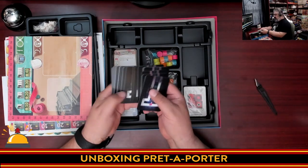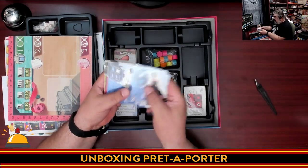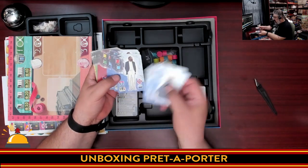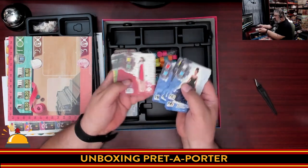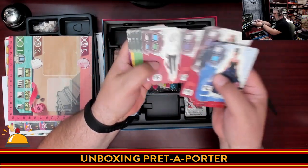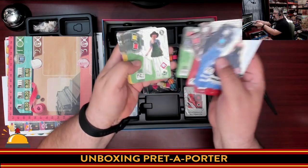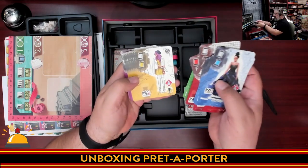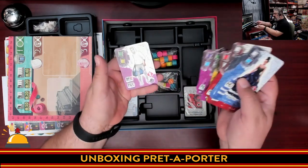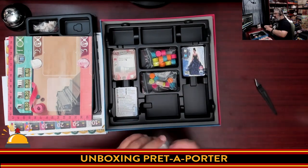We're going to start separating by the backs — and these are all the same. We've got lots of fashion cards. Each shows the different colored threads needed to make the dress, shows the cost, and has different symbols. Let's just hold them up — various different colors, different parts of the outfit. If you look closely, it's different parts of the same outfit. Iconography looks really clear. Colors are nice and bright.